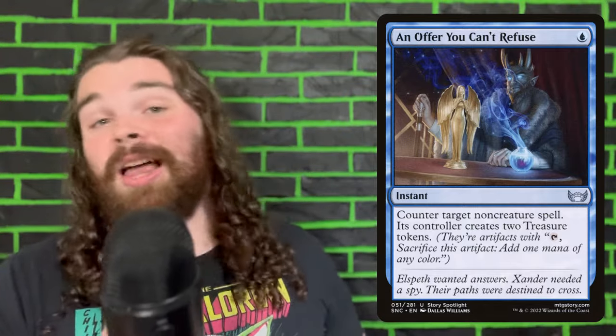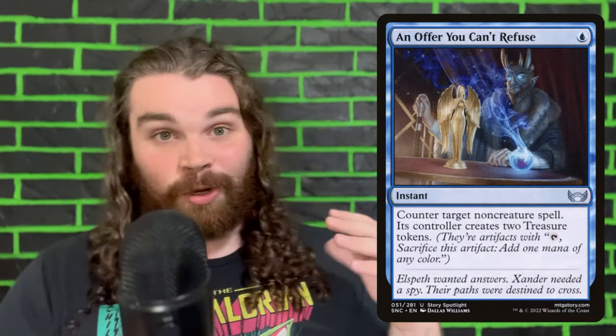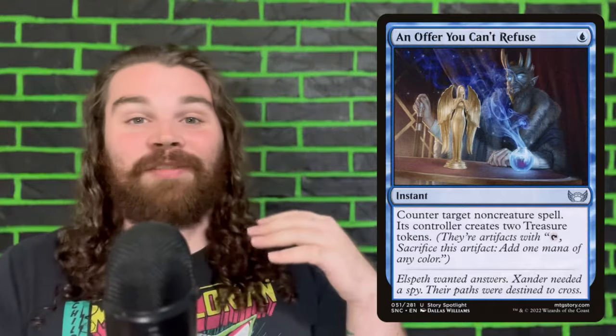Now, An Offer You Can't Refuse is a little different. This is a counterspell, but it's a counterspell we can easily cascade into. Why am I justifying it here? It's super efficient at one mana, and if we do cascade into it, we can have it counter itself and net two treasures, allowing us to cast more spells and keep cascading. So it's not the greatest if we cascade into it, but it's not nothing either, so we're going to add it to give us more interaction.